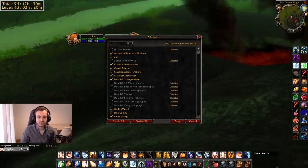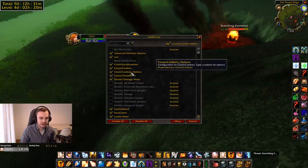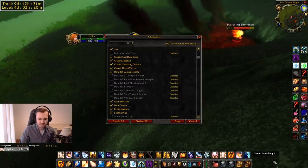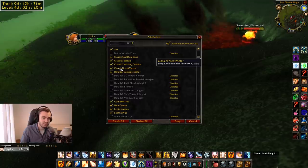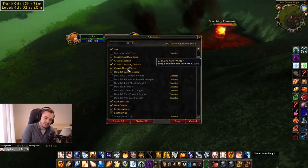Classic Cast Bars shows you the cast bar of the mob you're targeting underneath. If you don't have that add-on, you can't see the cast bar, which is annoying. It's not completely accurate but it's the best option we've got at the moment. Classic Threat Meter is your usual threat meter — I don't know how much I trust it, it seems a little buggy especially on multi-targeting mobs, but it's better than nothing.